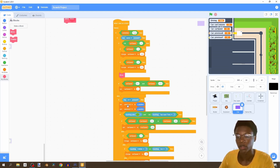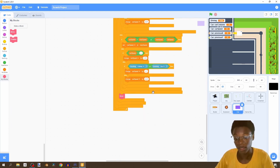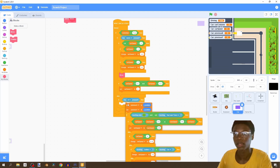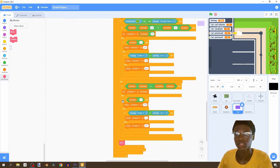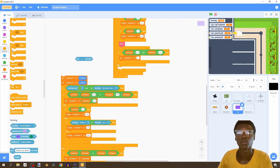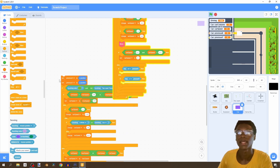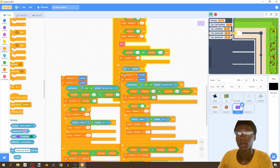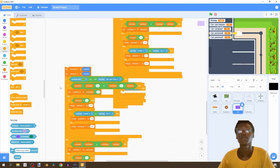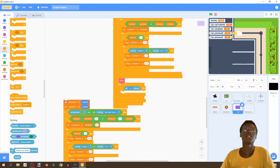Now it's time for the S key block, which is basically a duplication of the W block. We use an else-if so we only evaluate one branch. If W is pressed, else if S is pressed - go ahead and duplicate the W block and put it in the S branch. When reversing, you can't drive as fast going backwards as forwards - most cars and car games work this way.